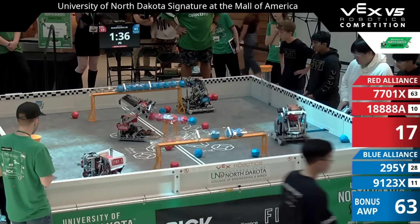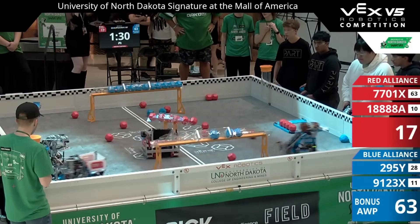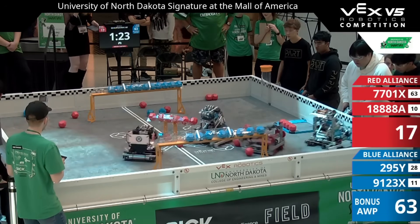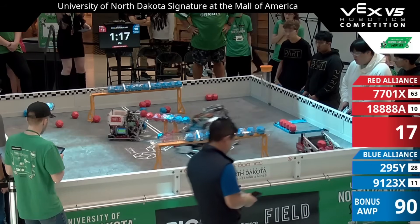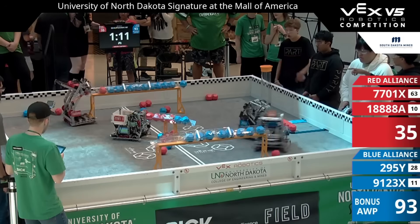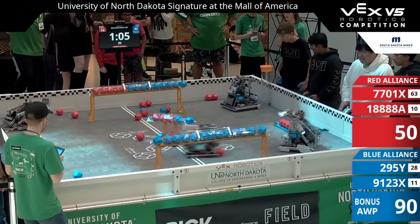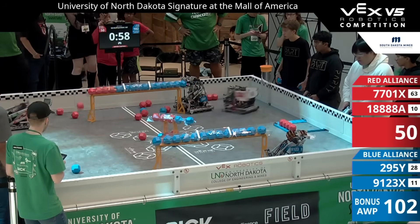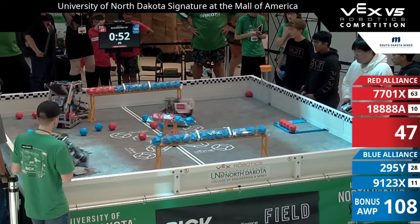On the red side, we have 18888A and 7701X — with a flat bot and another pretty small bot. So they're both able to maneuver a little bit better on the field than the blue robots, but they're not really taking advantage of that — driving very slow and not really running circles on the blue teams. Blue is actually going to do a good job running circles on them. We can see 9123C having amazing capacity there on a front-to-back bot — a full goal, even with one block falling out the other side. Red is not really going for any D-scores at this point, even though there could be some. Blue is controlling pretty much two full goals.